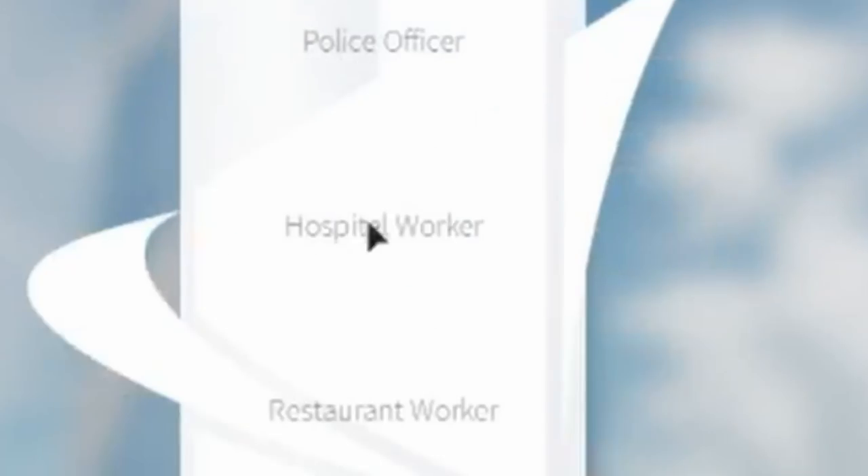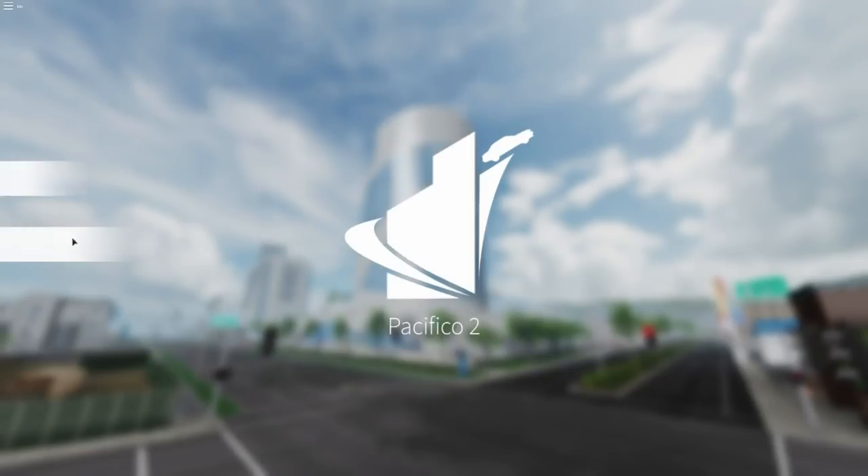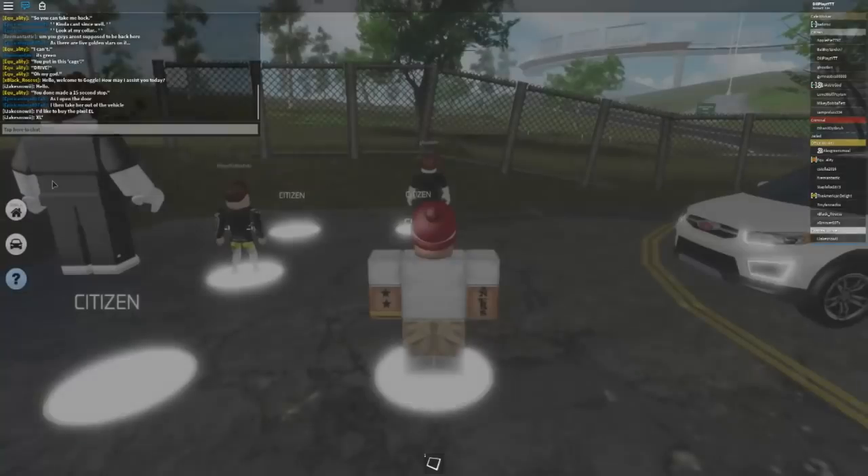Go to team select and you have citizen, cafe worker, police officer, hospital worker, restaurant worker, office worker, criminal, eraser, or new citizen. You hit start and it brings you right into the game.